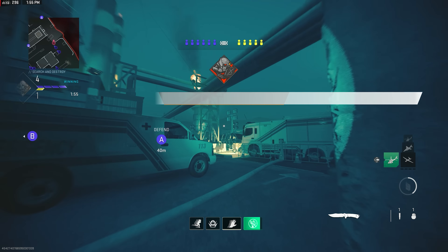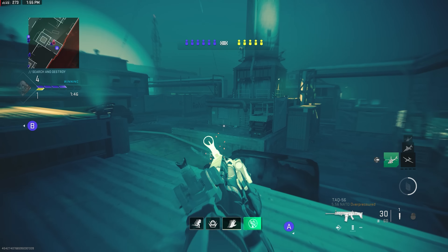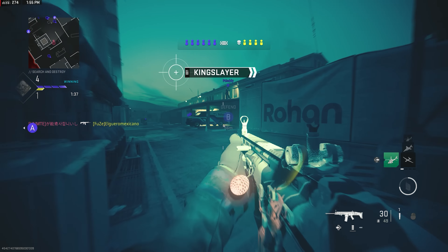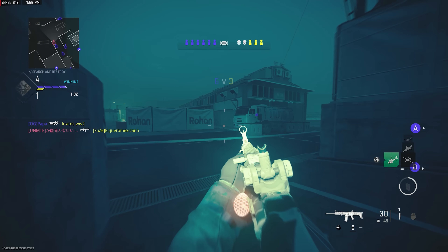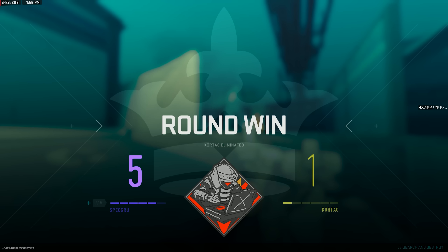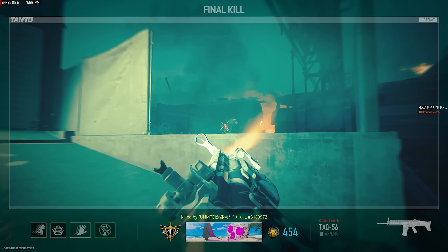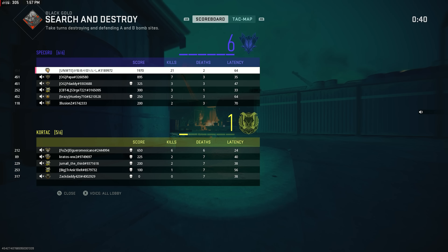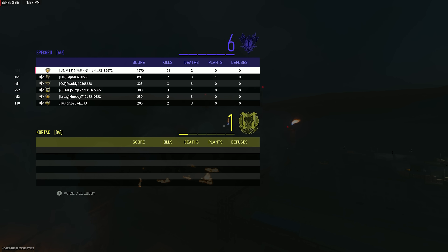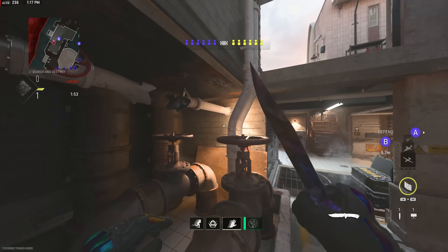Alright, I'll try the A side this time — got some good elevation on this side. I assume he's spawn camping. Oh, the buffed TAC-56 — one, two, three. And they all back out, as is tradition. 21-bomb first time playing this map — you love to see it.